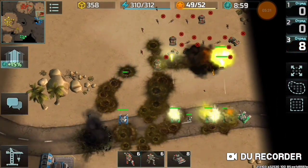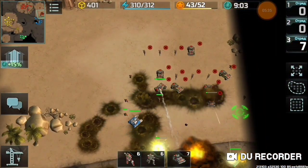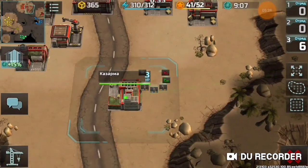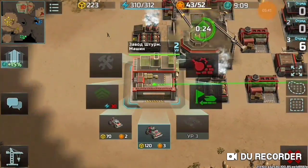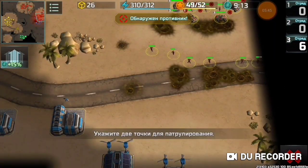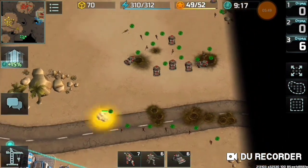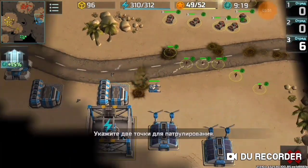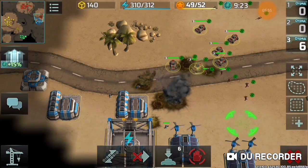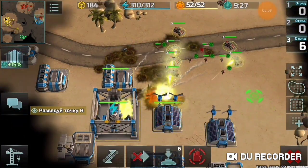As you can see there are five hammers, so I force the enemy to spend resources again and again. My attack is already going — only about four minutes in — and their defense is defeated.